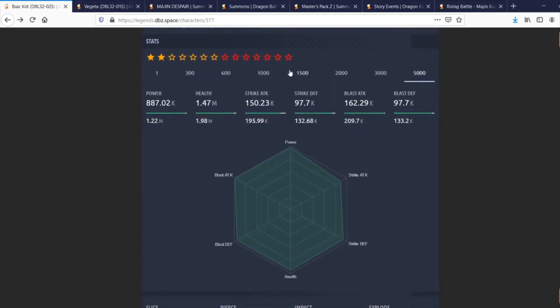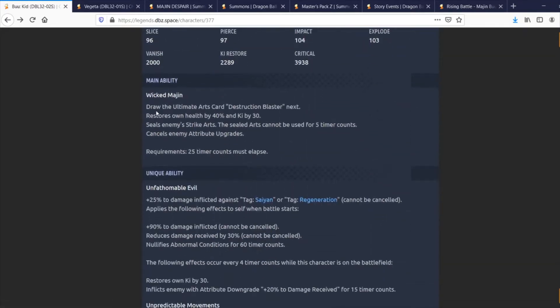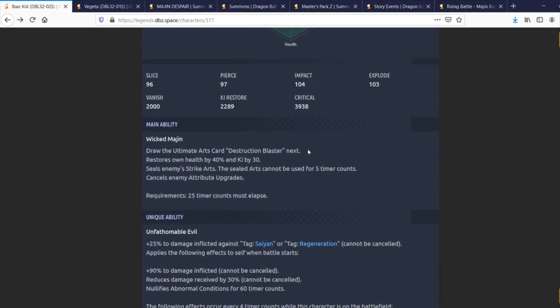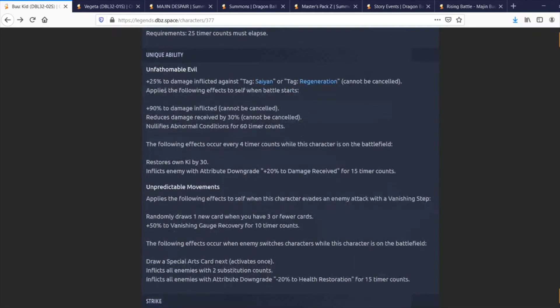Obviously the more you pull the better he's going to be, but even at two stars these stats are actually pretty decent for an LF unit. His main ability, Wicked Margin, draws an Ultimate Arts card — Destruction Blaster — restores own health by 40% and Ki by 30%. That 40% health restoration is actually quite a bit, which is really good. It also seals the enemy's Strike Arts for five counts and cancels enemy attribute upgrades — his main ability does quite a bit here.